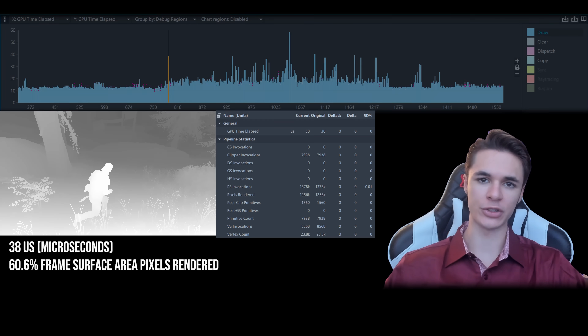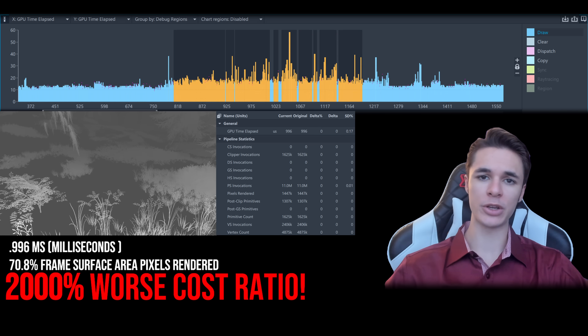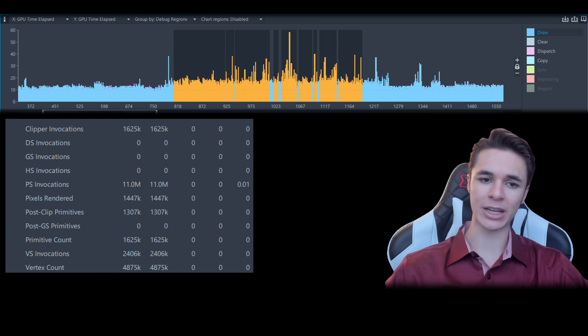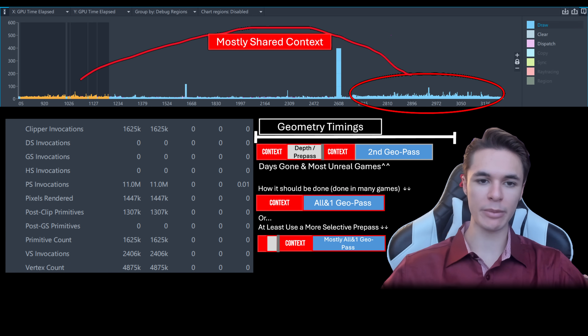Take the foliage and landscape for example. Very few resources are taken for the landscape, but it acts as a major occluder. Look how much more GPU resources the foliage invokes. What blew up this timing was mostly the context that the GPU processed, but that context was only used to get depth values. In the second geometry pass, your GPU has to spend the same amount of time processing the same context to write or process different information that it could have processed beforehand.